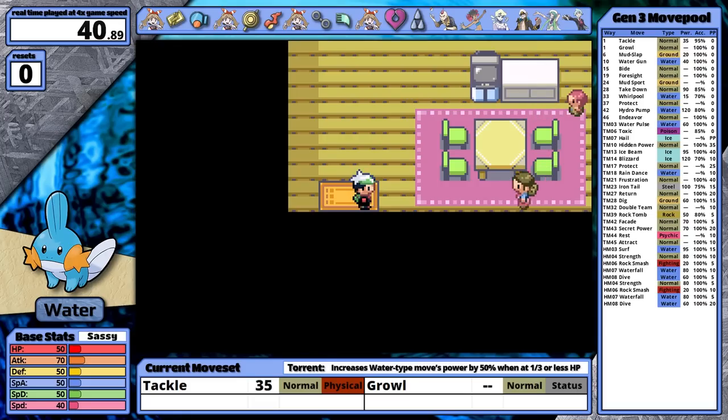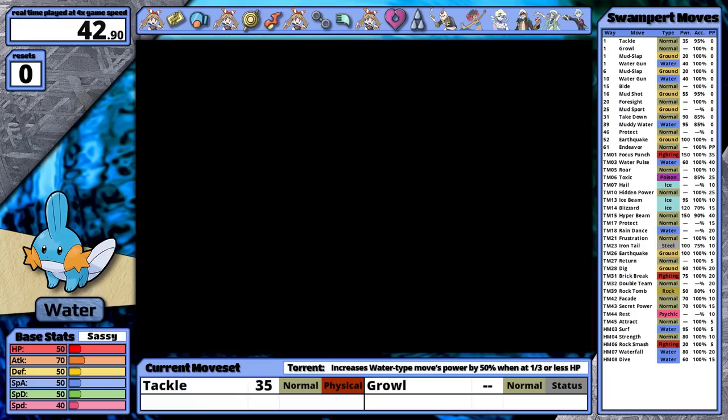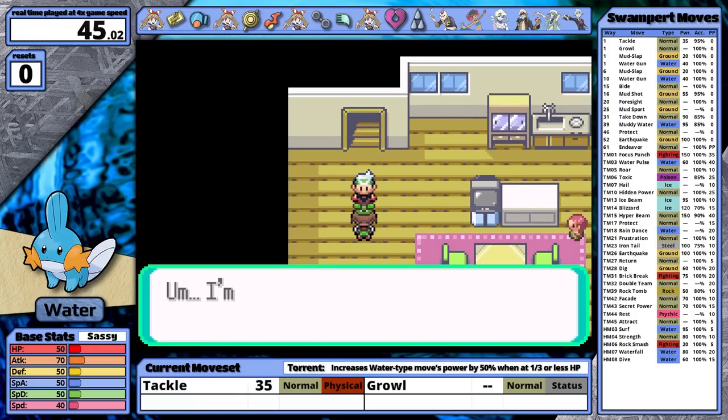I think it's kind of the developers to make Mudkip start as a mono water type — that gives players some time to get a feel for it before the double weakness is introduced. Luckily its movepool is quite diverse and that gives it some coverage against its biggest weakness.